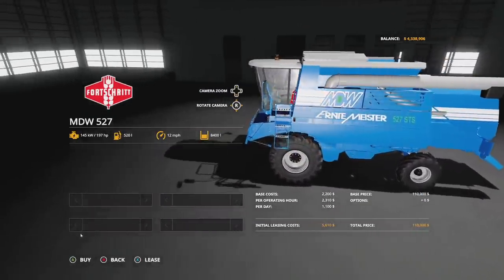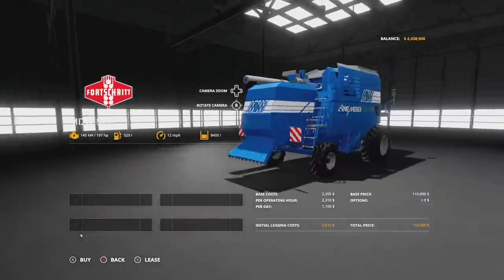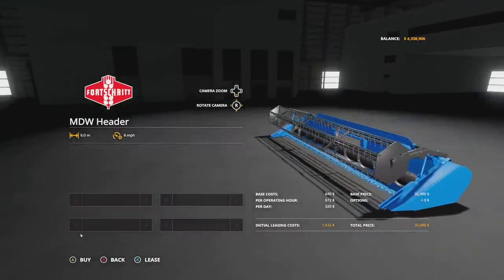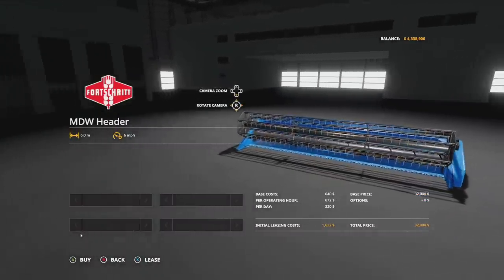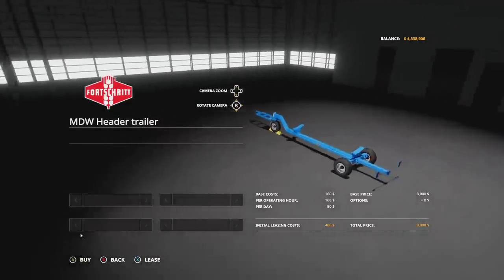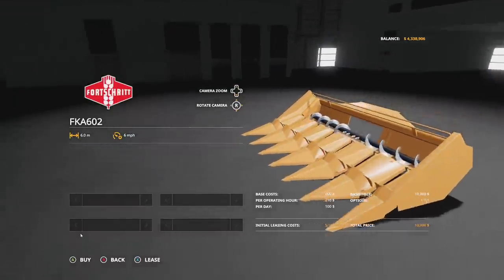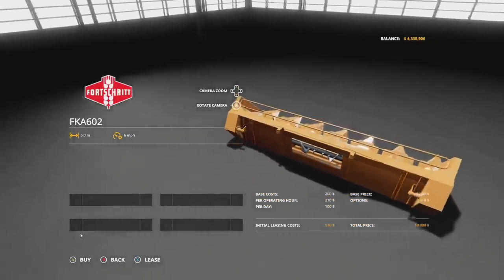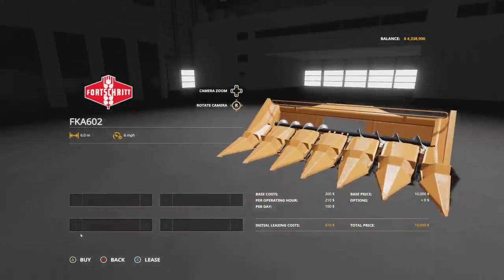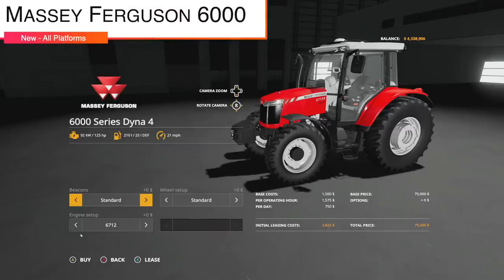Next up today we have another combine — the Force Rate MDW 527. It has a horsepower rating of 197, 520 liters fuel, 12 miles per hour, and 8400 liters total crop capacity. There is zero customization. We have the MDW header at six meters and six miles per hour, with a header trailer, plus a corn header, the FKA 602, also six meters and six miles per hour.